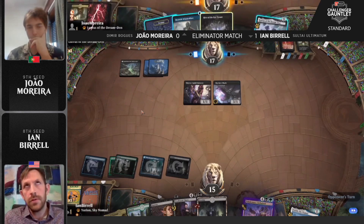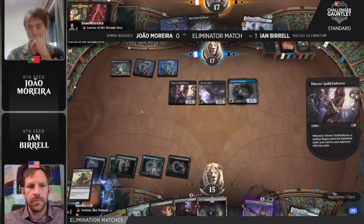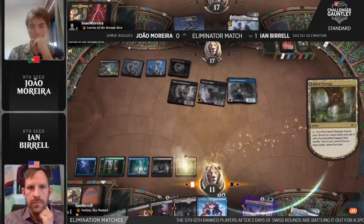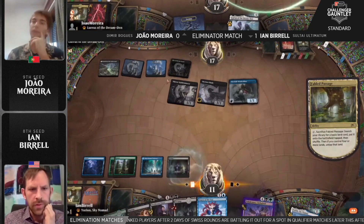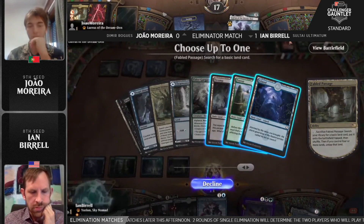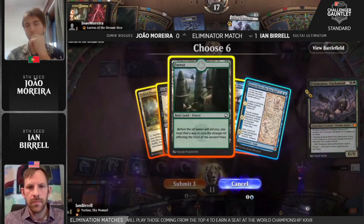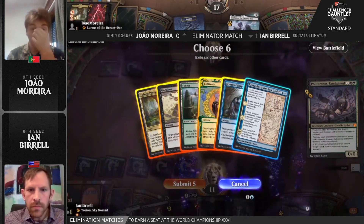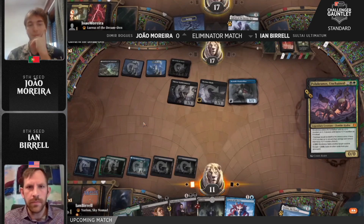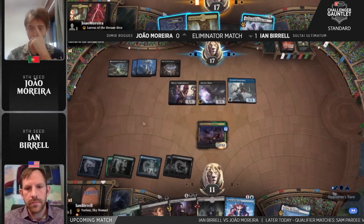From Joao's side of things it's not looking great. There's a Merfolk Windrobber and you can start dealing chunks of damage, but he really needs to find something extra to keep going. That Fabled Passage might have just unlocked Polukranos — and if that's the case, this is really bad news. There's no counterspell to speak of, but Ian is quite happy to keep this graveyard in check. Here comes Polukranos unchained — Marera thought about not casting the Merfolk Windrobber but realized it would have been one card short to escape Polukranos. Fabled Passage was the perfect land.